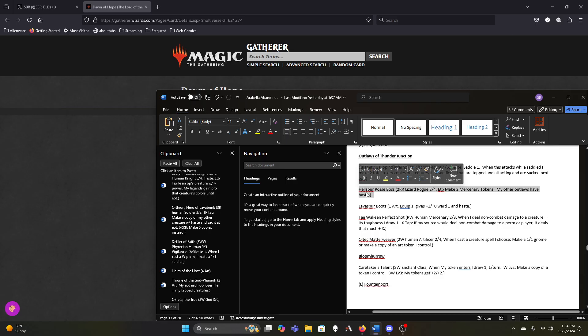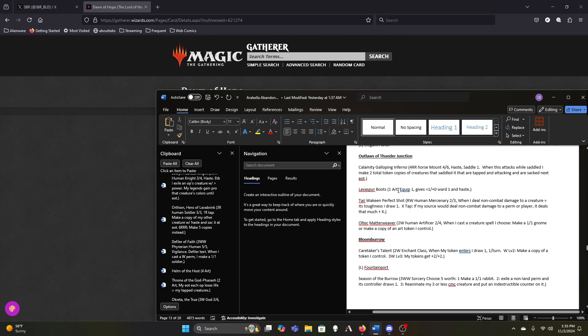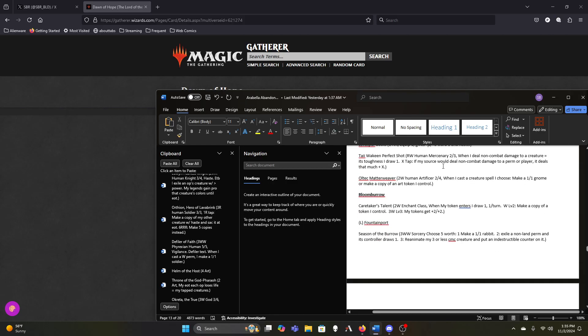Beetleback Chief and Goblin Gang Leader stay. We're at 13 cuts already. Boots stay until I know how many haste effects I actually have. Taii Wakeen can stay for now. Matterweaver is fine but not amazing — the biggest problem is we're not making tokens of artifact creatures very often. Only the Kiki variants can make artifact creatures that aren't already one-one Gnomes or maybe one-one Soldiers from Myrel. So this one's kind of underwhelming, though it's still an Oketra's Monument on a body.